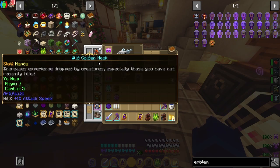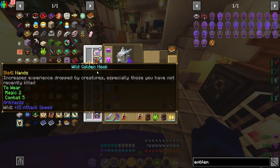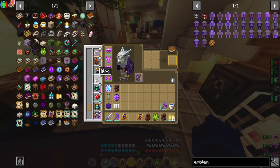The second item we'll be looking at is the Golden Hook. You can actually wear two of these — it goes on your hand slot, so you can just put on two. It just says increases XP drop by creatures, especially those you've not recently killed. I just know that they do stack if you have two of them.